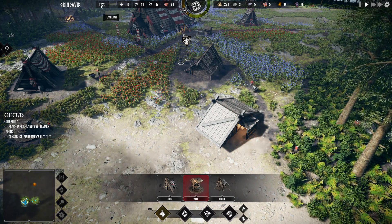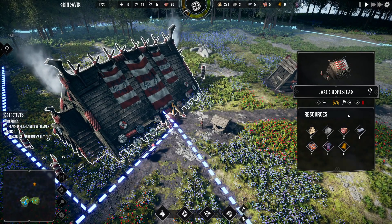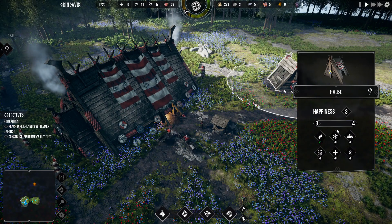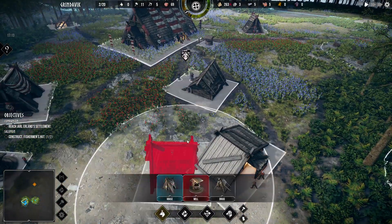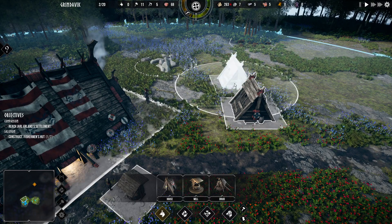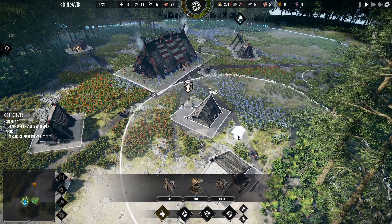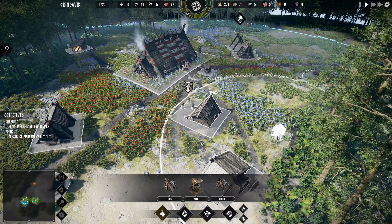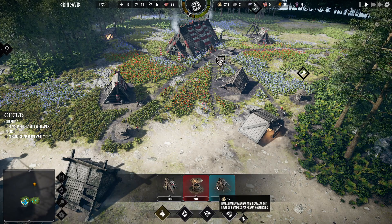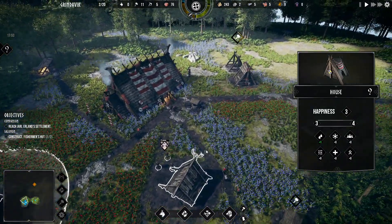What's 2 of 20 — team limit? Where is population? Population limit, something like that. I think I need some more housing to bring in a couple more guys. Definitely got the wood for it. Also it increases the happiness for our households. It's another house. Yeah, so we should kind of keep our houses together.